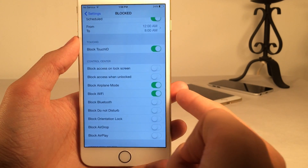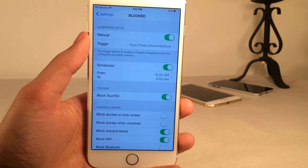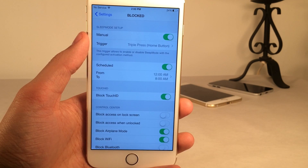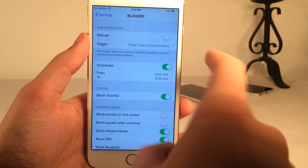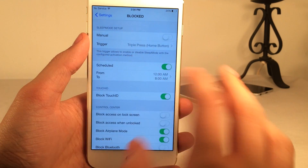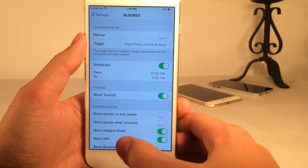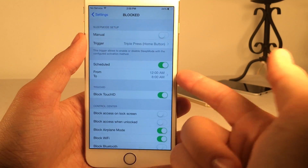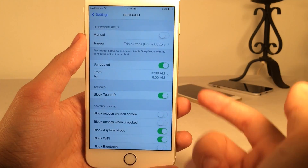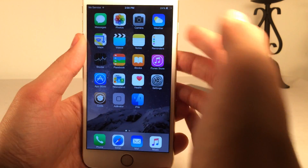I have block Touch ID enabled, and I also enabled block airplane mode and block Wi-Fi. Now before I demonstrate this tweak, I just want to show you how my device behaves normally. I'm going to disable the manual trigger to completely disable sleep mode. It's 2 p.m. right now and the timer is set from 12 a.m. to 8 a.m., so the tweak is currently disabled.